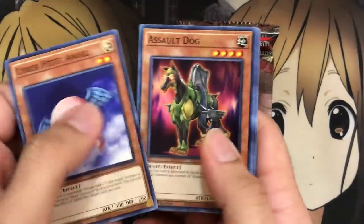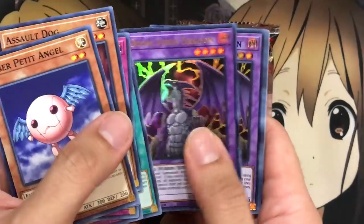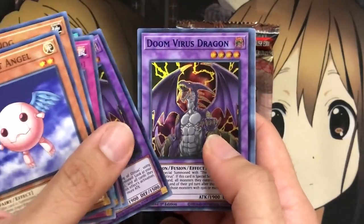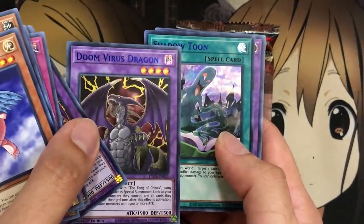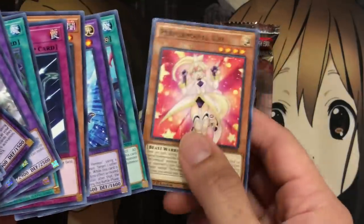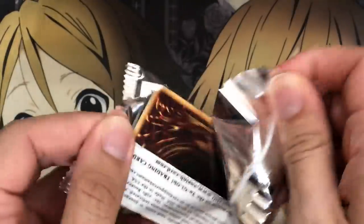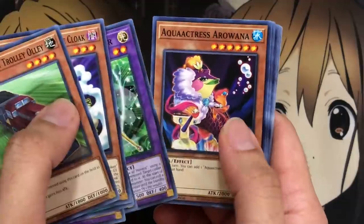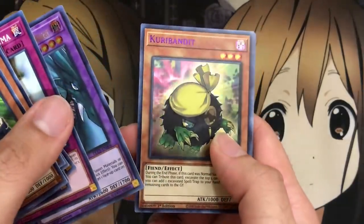Let's see how we do with these packs. We've got Salt Dog, Final Fusion — some pretty interesting common reprints. Our first ultra is Doom Virus Dragon, and then Doom Virus Dragon again in blue foiling. We also have Shadow Toon with blue foiling. And we have Tyrant Burst Dragon and Rocket Hermos Cannon. Anything that was in the Dragons of Legend sets could potentially be in this set — a good amount of Toon support that a lot of people wanted to see reprinted. We have Dark Magician Girl the Dragon Knight in the original artwork — still a really nice reprint — and Curry Bandit with purple foiling.